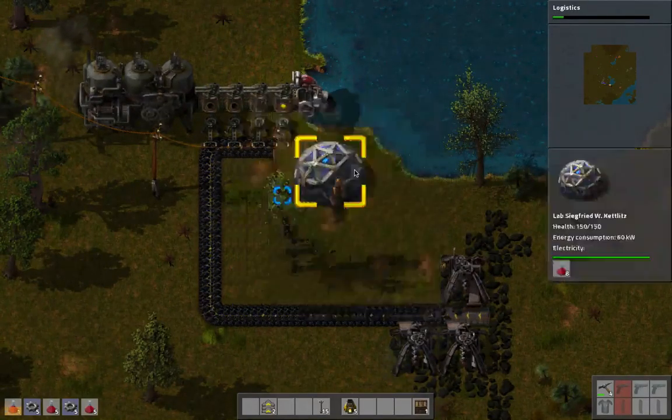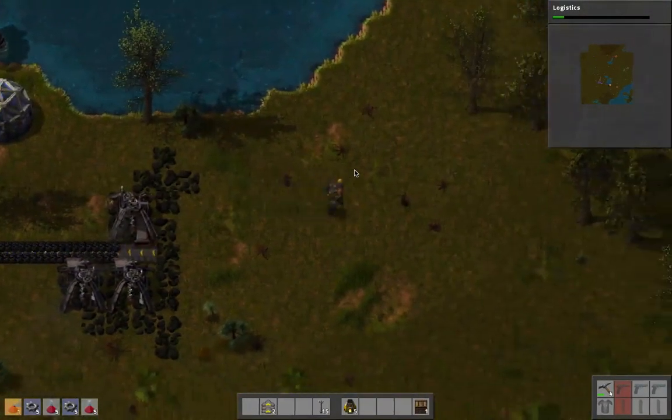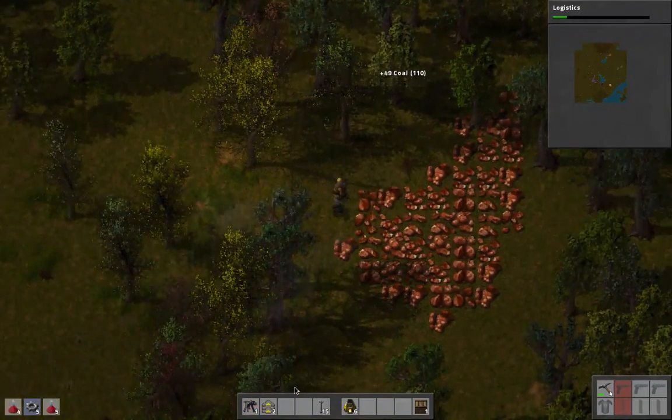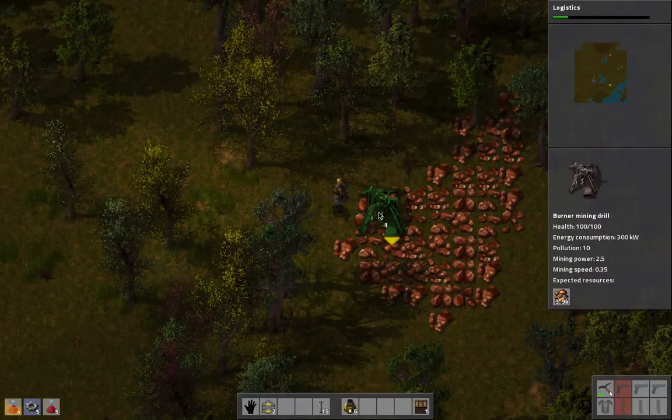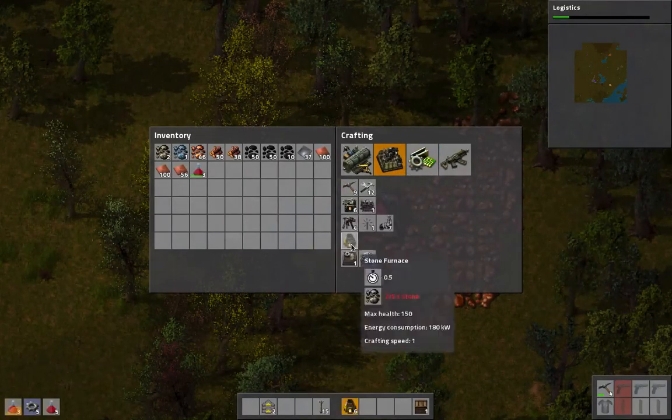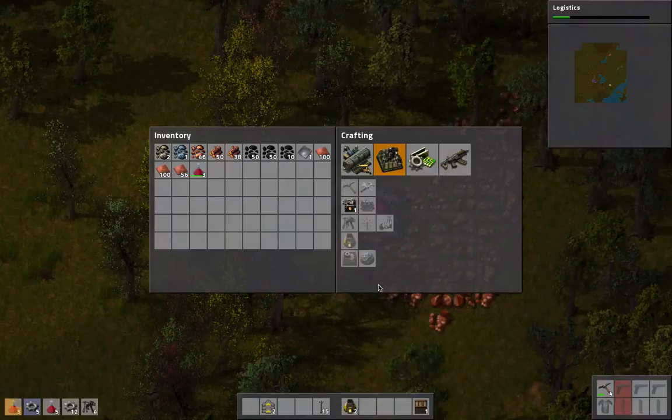We need to do a similar system for the copper. But for right now it might just be better to feed these in by hand, because the system is going to need to come along a little bit further before we can actually make use of it the way I want. So we're going to go ahead and dismantle that system that we had running there.